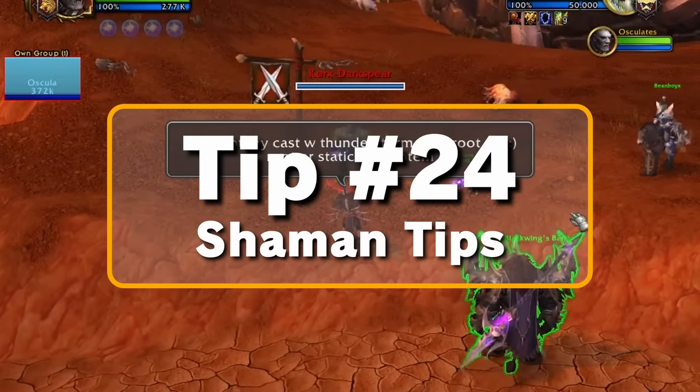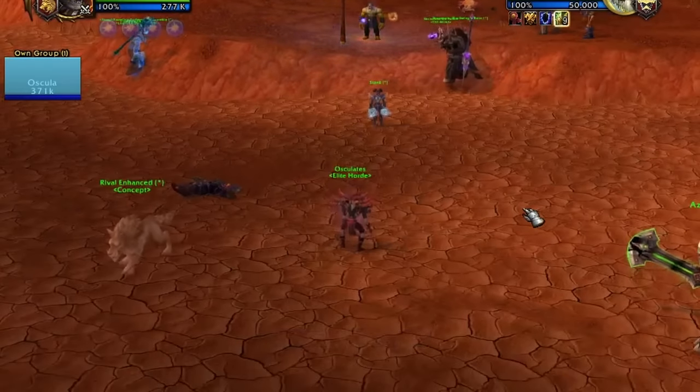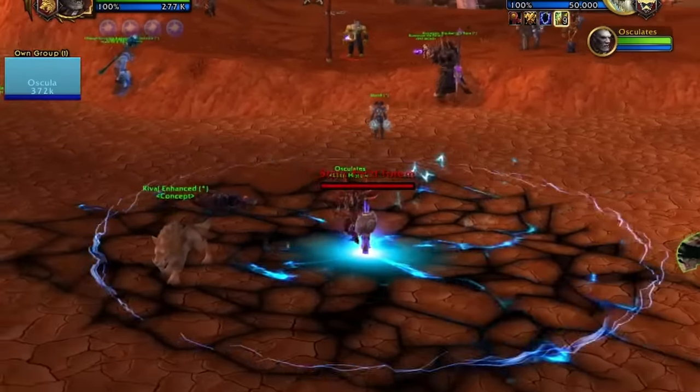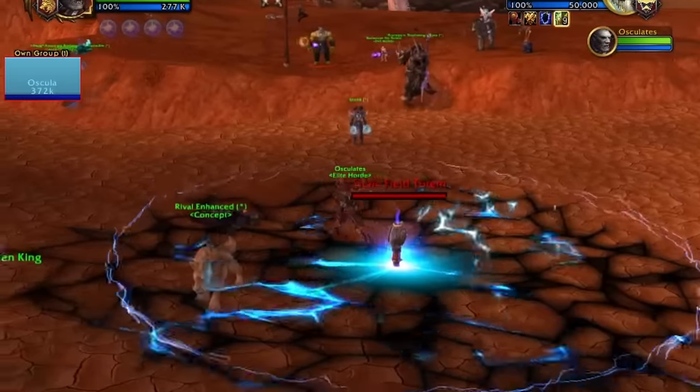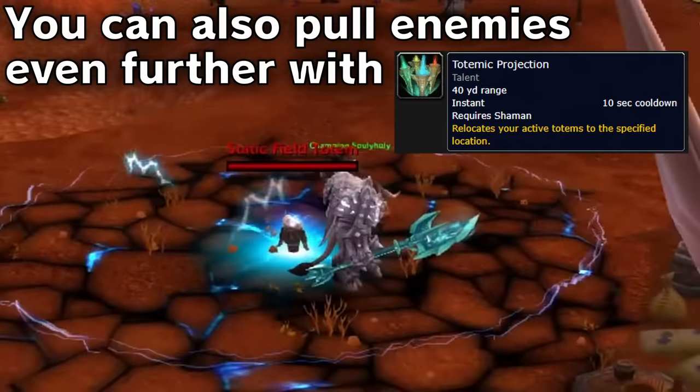Tip number twenty-four, Shaman: you can take advantage of using Thunderstorm to blast healers out of line of sight from their DPS, then use Earthgrab Totem and Static Field Totem to keep healers from doing their job. This can surprise braindead melees who don't notice they are out of range of their healers.